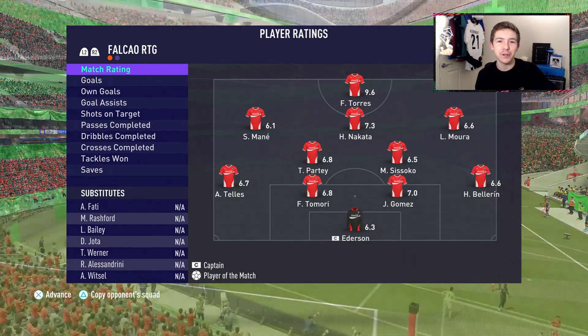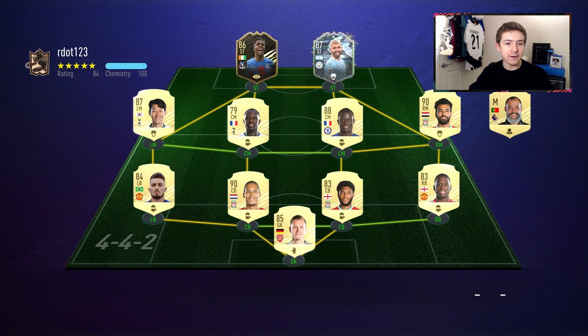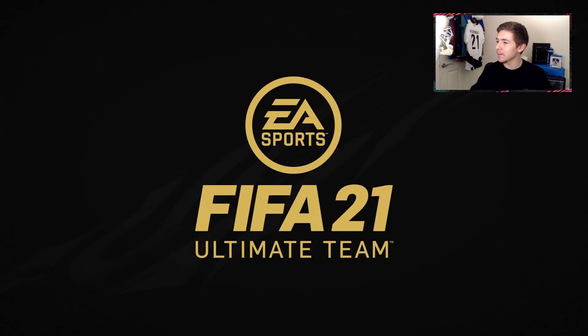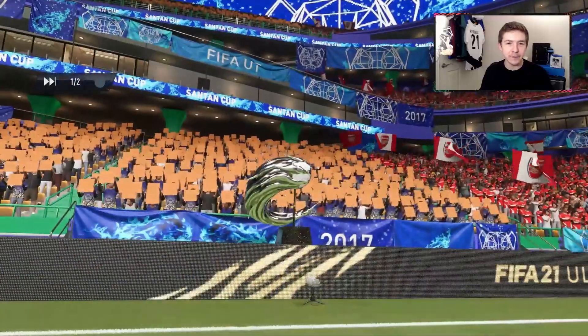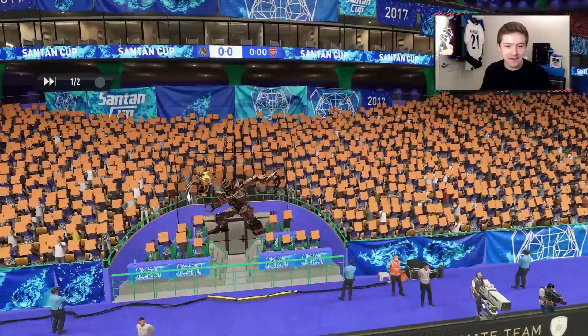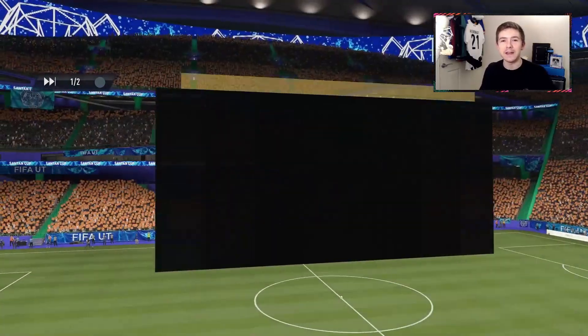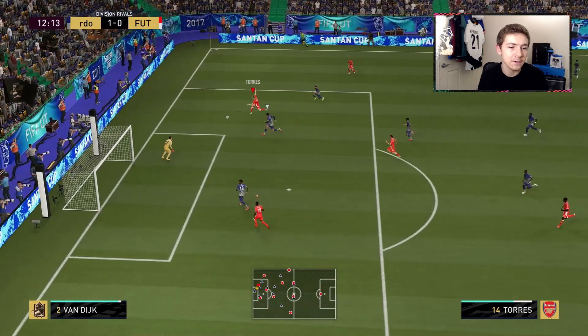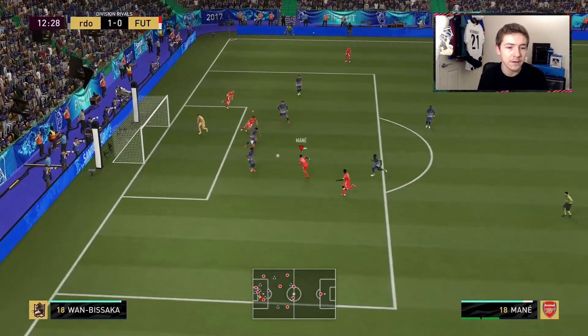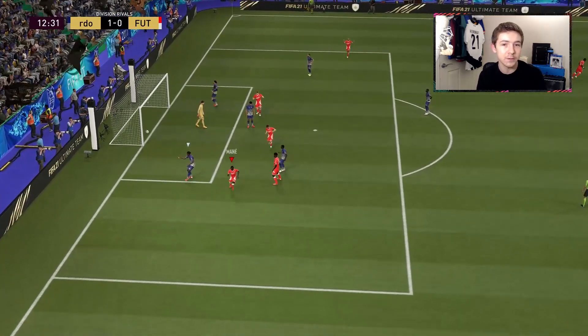Game number two and we are once again up against flashback Aguero, and also up against Joe Gomez. This is the test - this is what you want in reviews. You want to come up against Joe Gomez and Varane because that's all you ever come up against in champs now. Kata flicks it through - Torres from a tight angle forces a good save from Leno, then Mane on the rebound puts the ball into the back of the net.